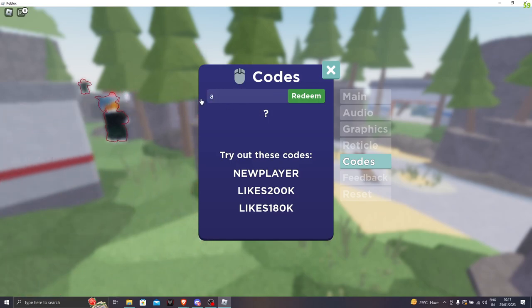For the next code, everything should be in lower cases. The next code is aimissue — A-I-M-I-S-S-U-E. Let's click on redeem — we got 250 cash.